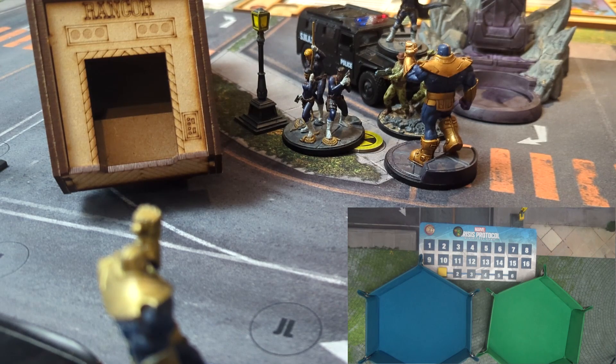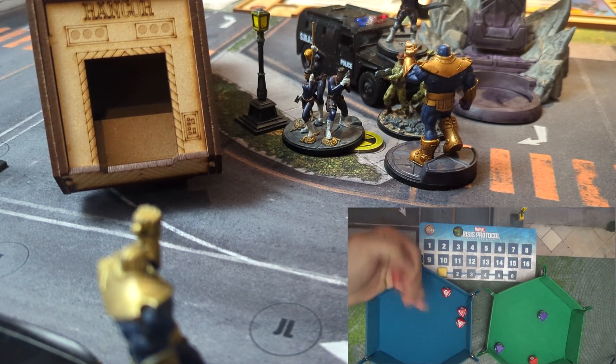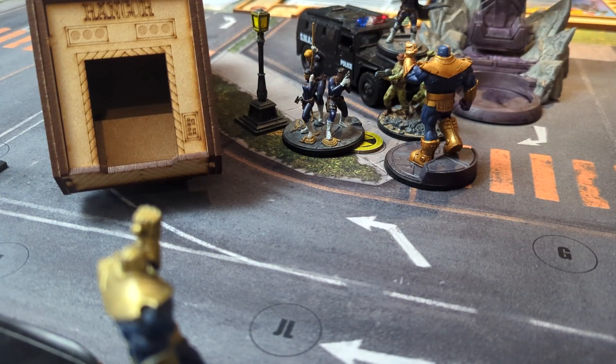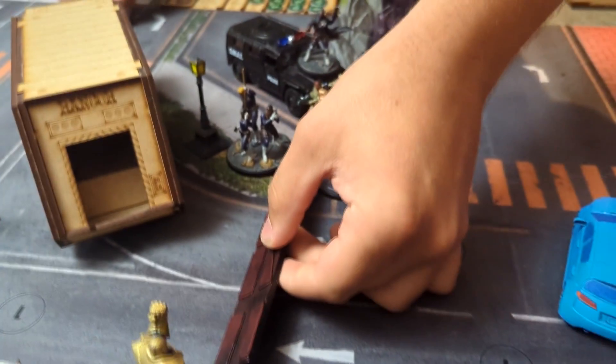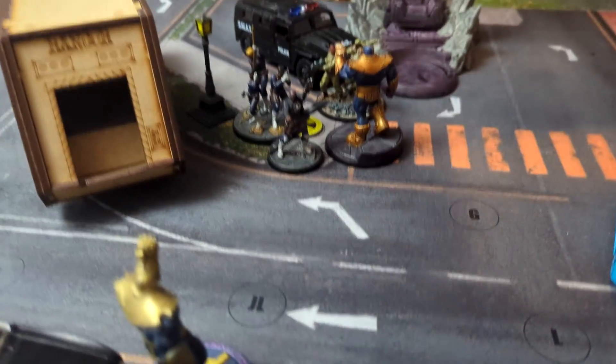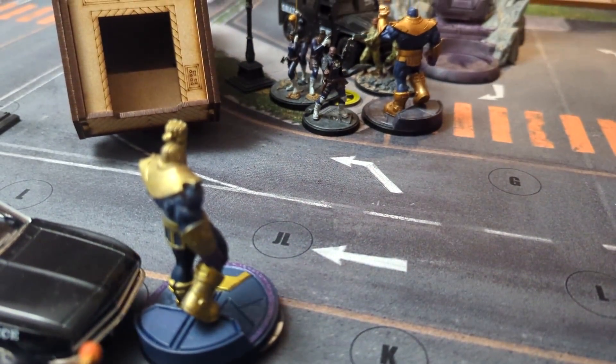They're going to brace for impact, might as well. That is it for Thanos. You are up, sir, with Fury and the boys. We're going to start with the boys — they take a walk to get up to range three of Thanos, and then shoot him with their guns. Wow. Thanos is going to have three dice, reduced to zero. I have four. Taking two. Fury's going to gain a power for that.